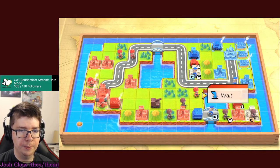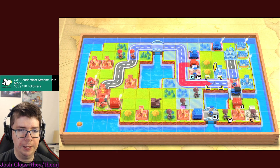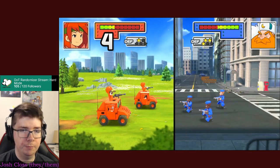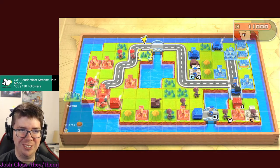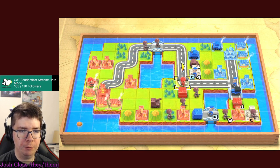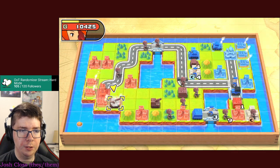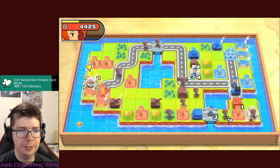Advance forward. I think this recon is just going to end up getting wrecked by that anti-air. That city is going to get captured next turn - that's fine, I'm probably going to be able to capture it back real soon. Let's drop another artillery and an APC for that infantry.